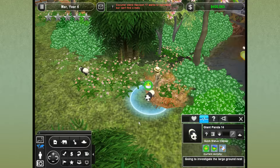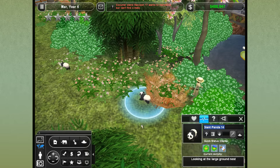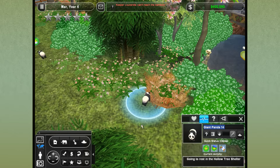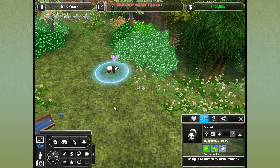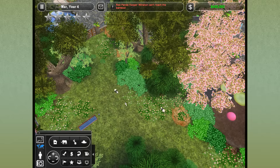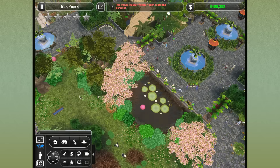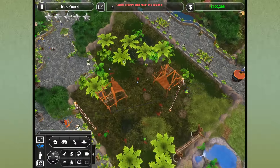Giant Panda 14 is picking on the other baby, going to investigate the large ground nest. It's a female, so I'm going to name her — I almost want to say Jackal because she was so aggressive, but let's go with Iris instead. So we have Orchid and Iris over here, and we'll see how their relationship develops over time. I love the pandas and I love their exhibit because it's so pretty with these gorgeous cherry blossom trees. We're making a little bit of money — go zoo, go!